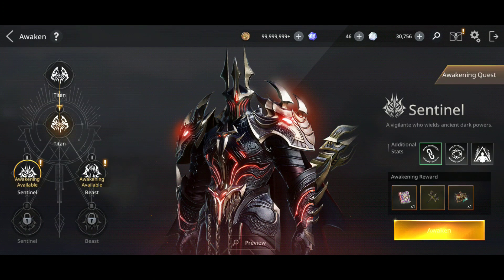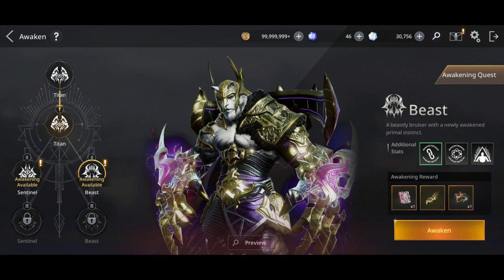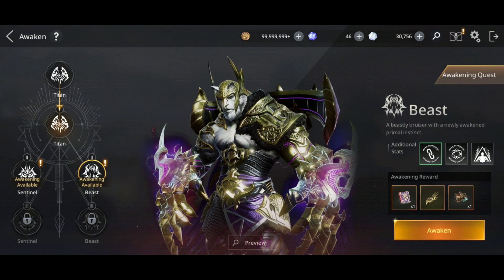Hey guys, welcome back to Axe Aliens vs. Empire Awakening. Today I'm gonna awaken the Titan, I'm gonna choose the Beast, and also I'm gonna craft the Zan Dune weapon - finally I have all the mats for the weapon, and also the last piece of armor because I still had the helmet to craft to finish the full set. Let's start first - let's see how much power I can get from finishing the second awakening quest.